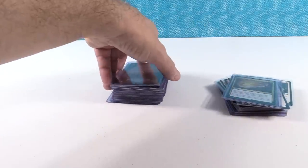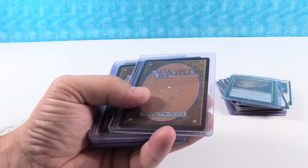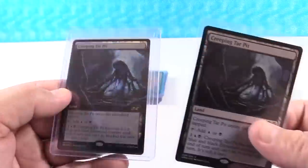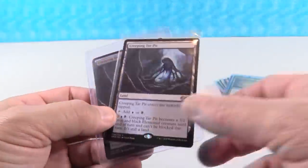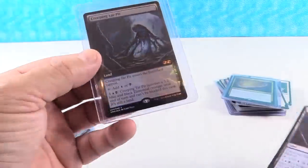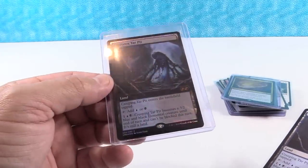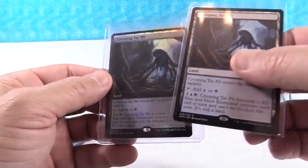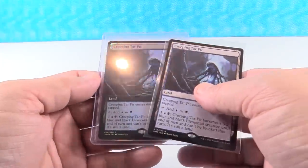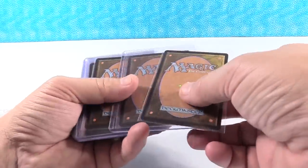Creeping Tar Pit is another one at $5 — I think it goes to $10. The box topper version is at $37; I think it goes to about $40 and just kind of hangs out there. I don't see a lot of demand for the box topper version other than people trying to do sets or who really love this card. These are just my opinions on things, take them for what they're worth.